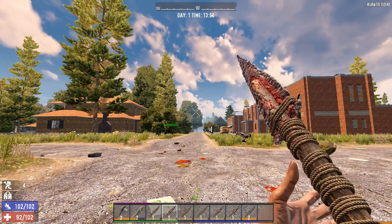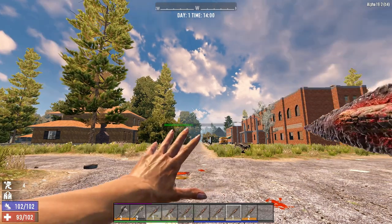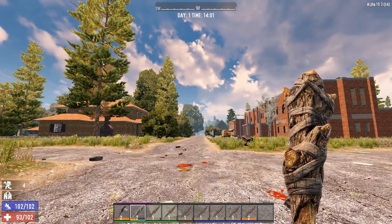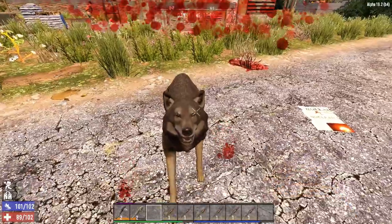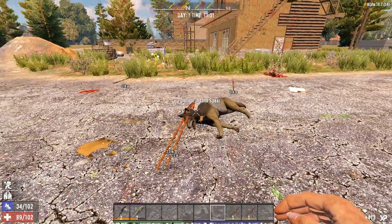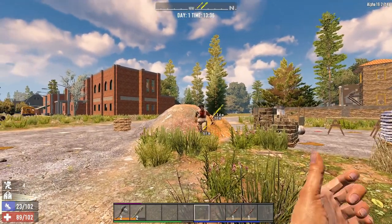Do this for as many spears as you like and then use the number keys to select an item on your toolbar that is not a charged spear. Now when you encounter an enemy, aim at them and switch to a charged spear and it will instantly launch itself at the point you are aiming. To launch several spears quickly, all you have to do is select them one after the other on your hotbar.